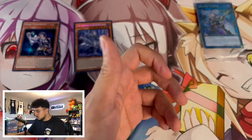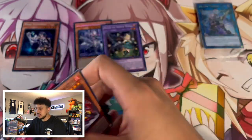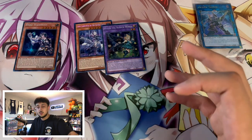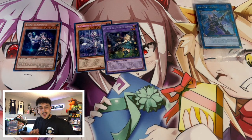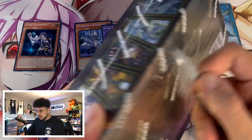I would say we didn't do too bad. We got the Hugin, which was really nice. I think the Hugin, Visas, and Lady Labyrinth were some really really good pulls, not to mention the Decode Talker quarter century rare. But we do have one more tin to open up, so let's get into our second tin. Hopefully it does just as well if not better.